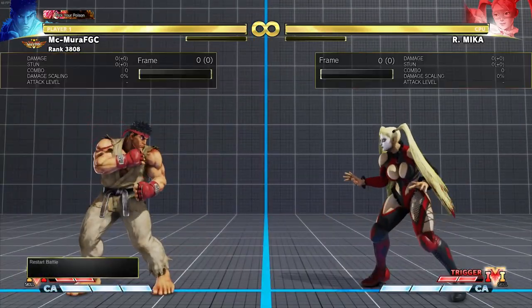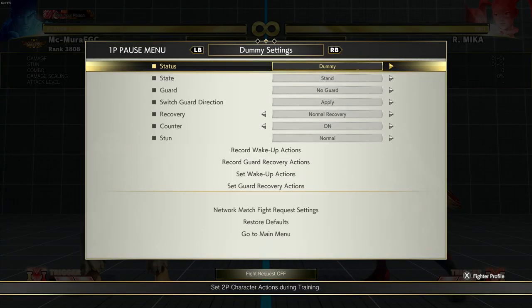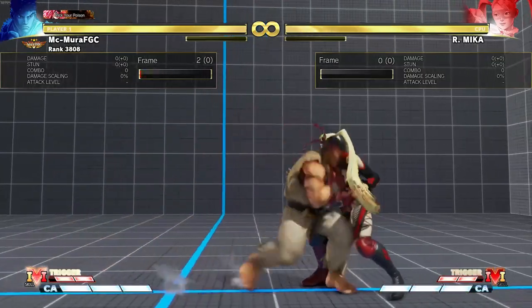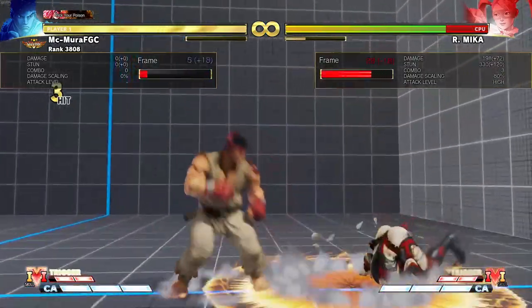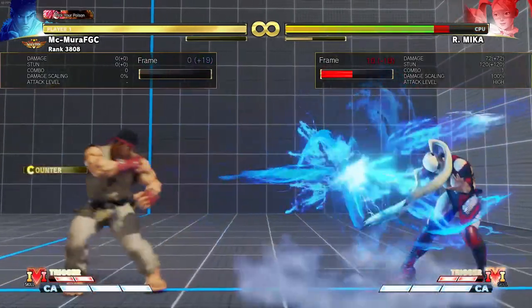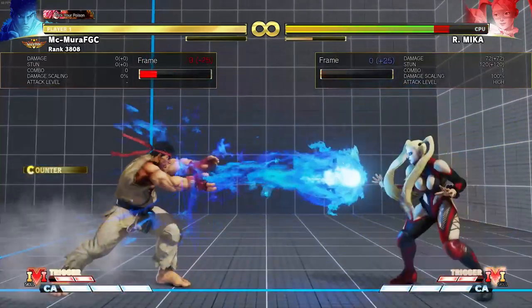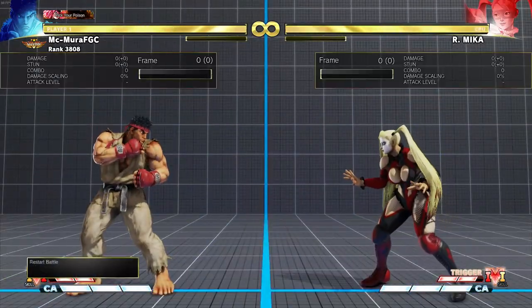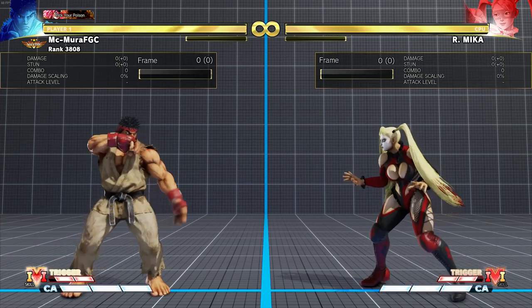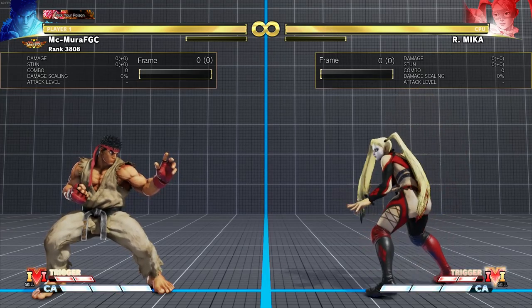The second tip is: don't be afraid to go for oki and pressure, and I feel like this is the downfall of most players. Let's say you got a combo on Mika - many players will just do their combo and back dash, then start throwing fireballs again. This is awful.